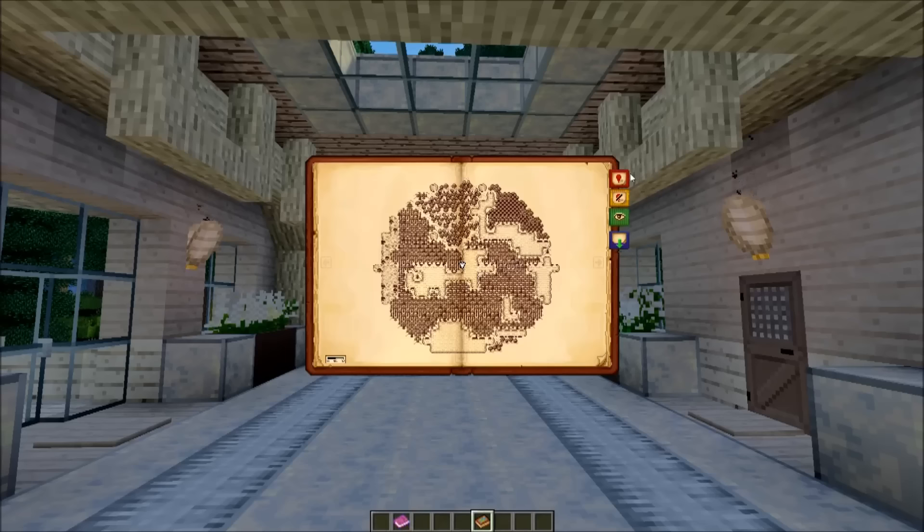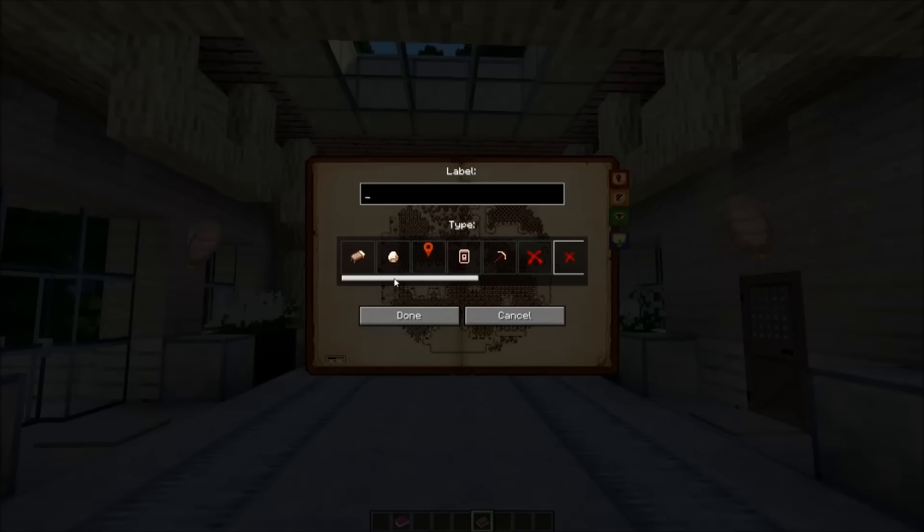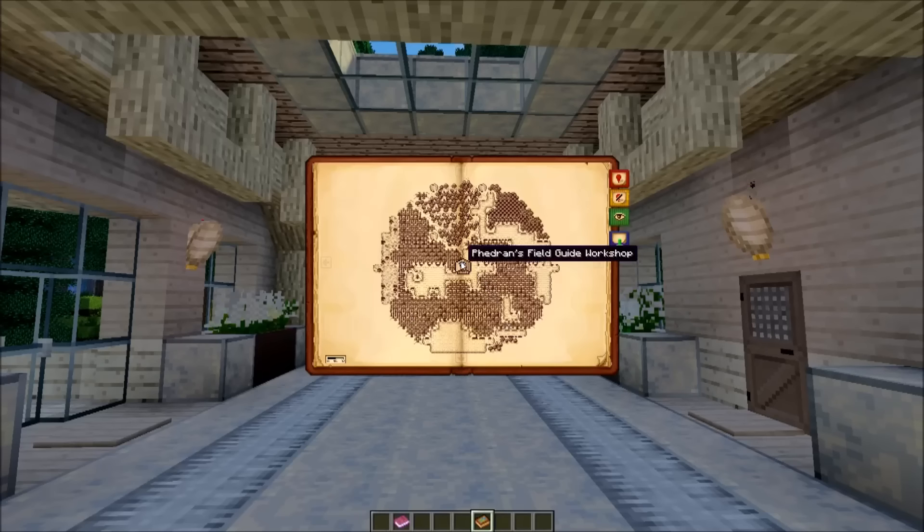What you can do is add markers, delete markers, and hide markers, which is very useful. You can also export the image out of Minecraft so that you can open it up on your computer elsewhere or print it out. We're going to add a marker — say this is my base — and put a little house icon here. We're going to say that this is Phedran's Field Guide Workshop. There we go, done. Now if you mouse over it, it says Phedran's Field Guide Workshop and there's a little house there.